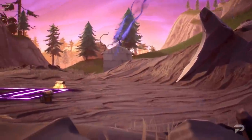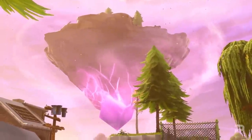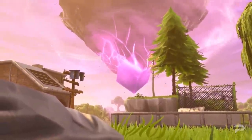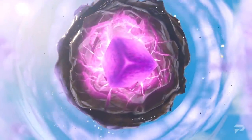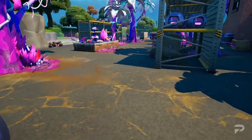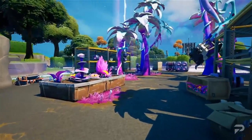If you were around during Chapter 1 Season 6, you'll remember the floating island that was caused by Kevin the Cube. It wouldn't be too much of a leap to suggest that these new floating elements of the map might function similarly to that, allowing you to fly around them and redeploy your glider. Alternatively, it might just function like the Zero Gravity Holly Hatchery that was added earlier this season.